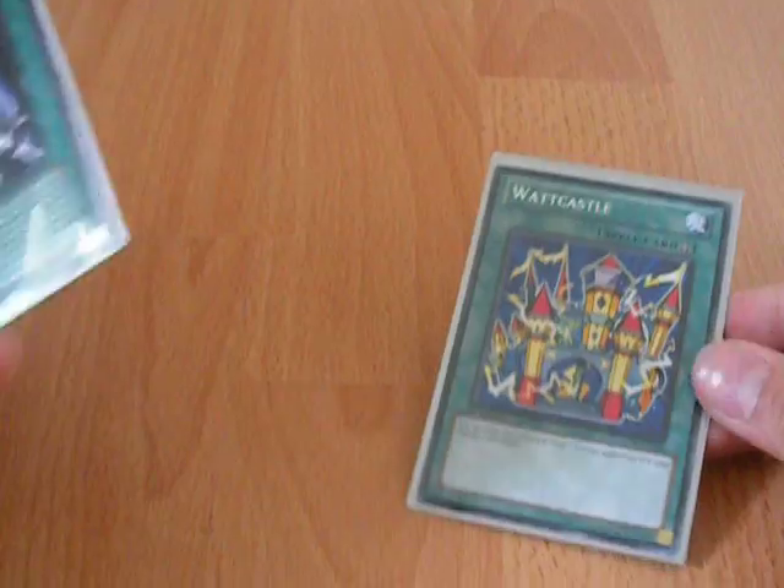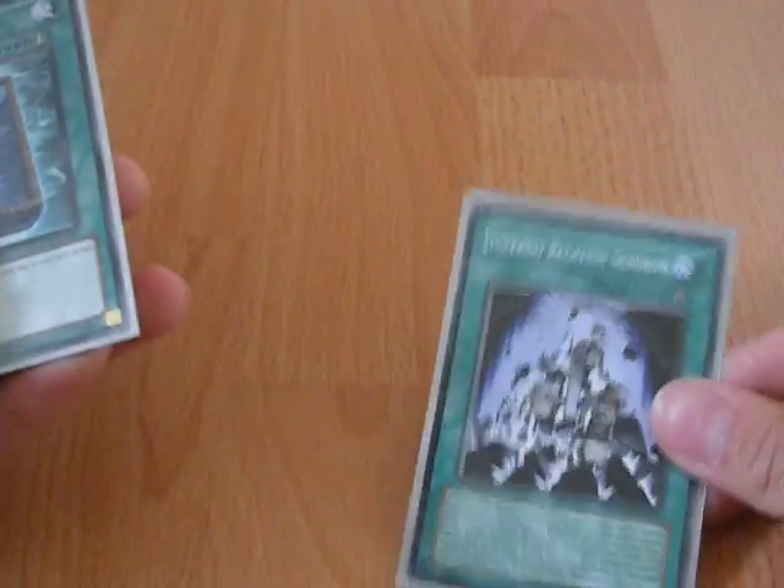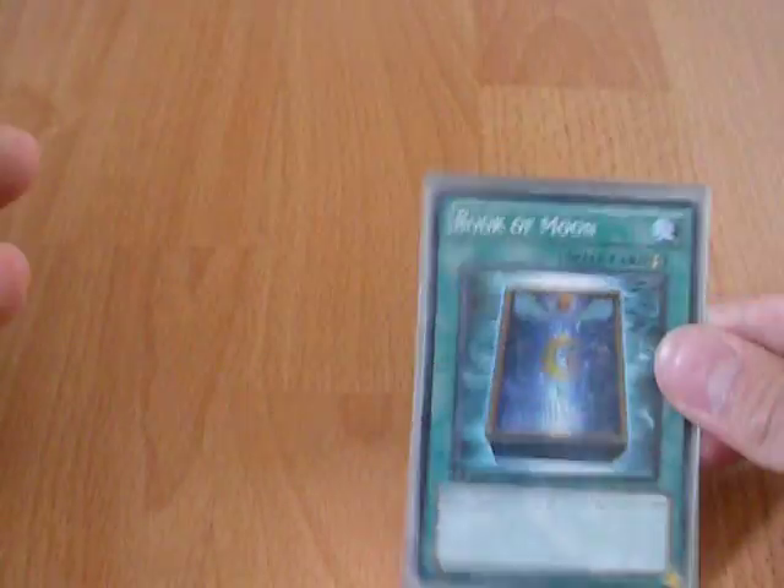One Watt Castle — I'm probably going to get another. It's nice because when a monster attacks my Watt, they lose a thousand attack. Inferno Reckless Summon helps me get out Watt Hoppers. Book of Moon — just staple.